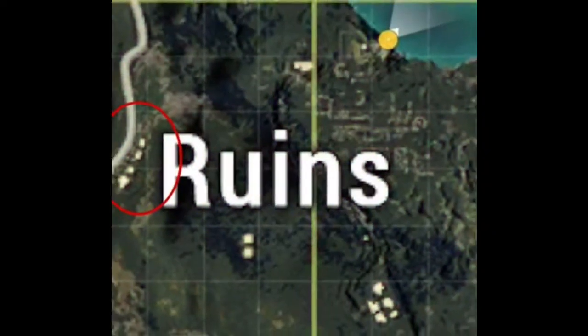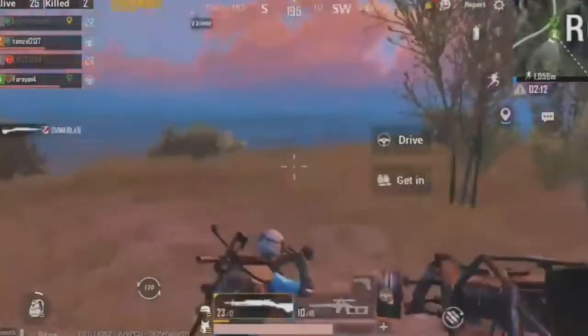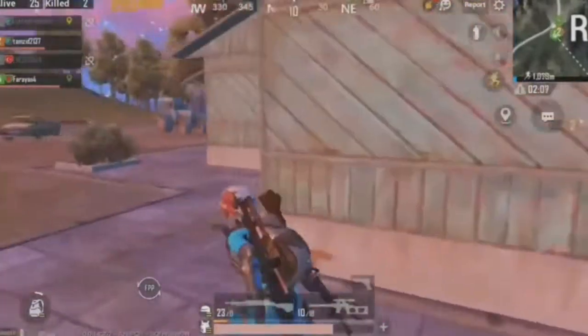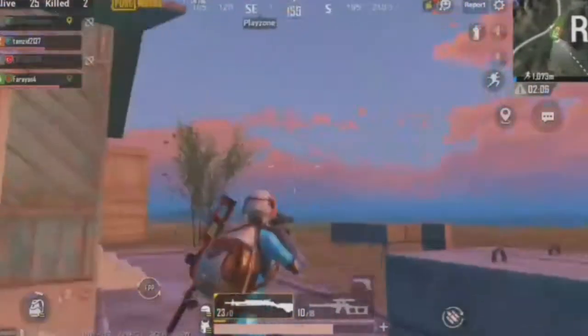Trick 2. For this trick first you need to come to the place on the map where red is marked. Now you need to find a plank house with a ramp, and just fire a few bullets on it till it bursts.